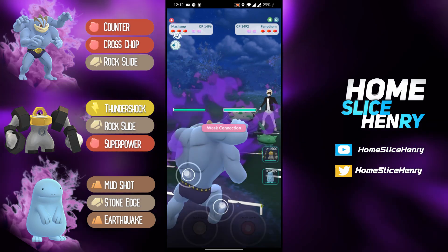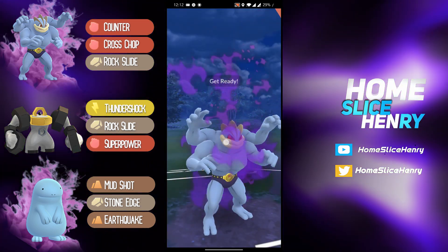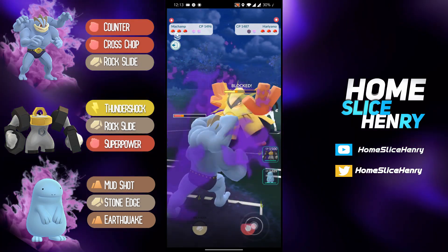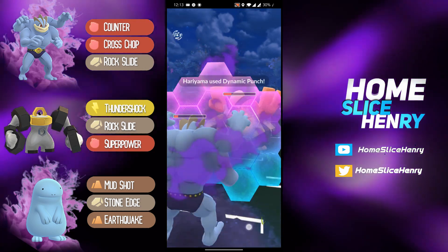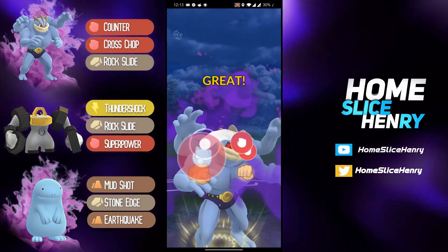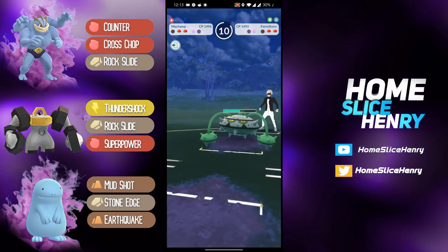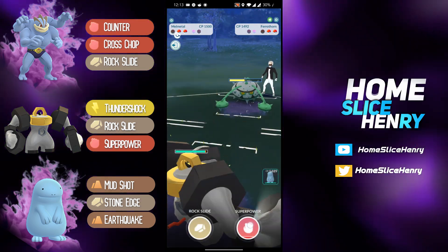Shields up the Dynamic Punch and able to get off a Cross Chop. Unfortunately a counter did go through there — that's a little rough — but able to take out the Hariyama. Ferrathorn comes back in and farms down. Unfortunately for the Ferrathorn they're thinking, well, we got rid of the fighter. In comes Melmetal — Melmetal's like, you thought we were done with the fighting damage? No, we are not.